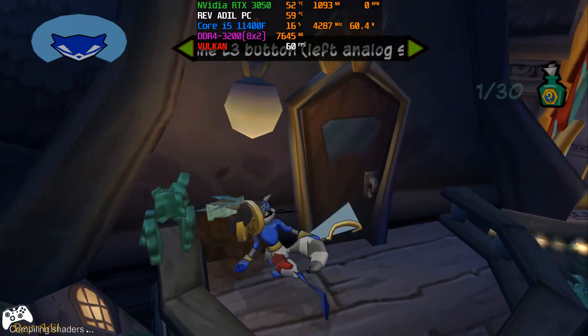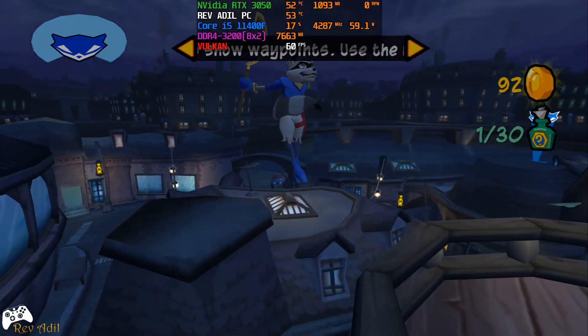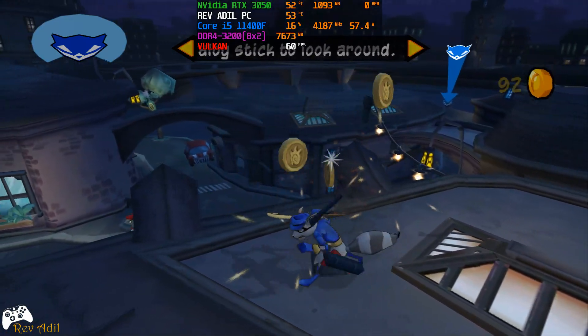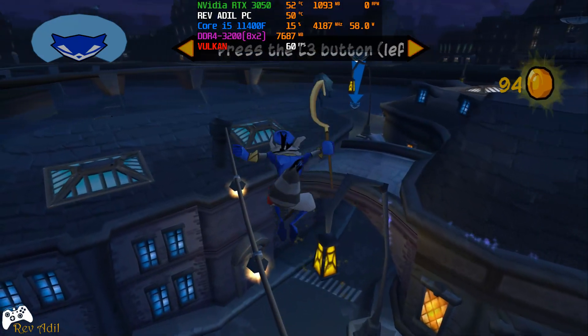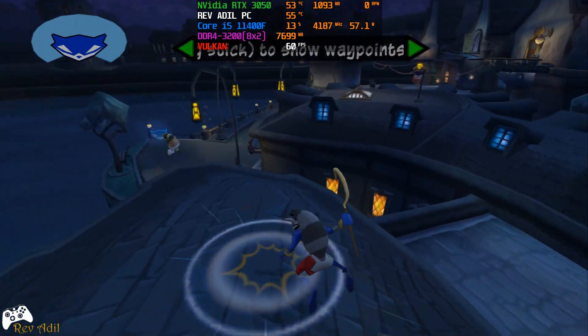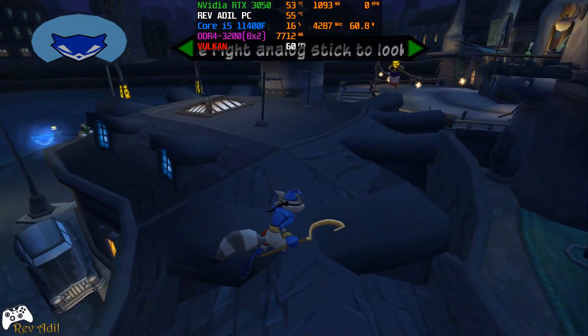Sly, if you click the L3 button — press the left analog stick — I'll beam some virtual markers into your feet. They'll help you find your way around. If no markers are in view, use the right analog stick to move the camera and look around for them. Remember, the view is always better from the rooftops.